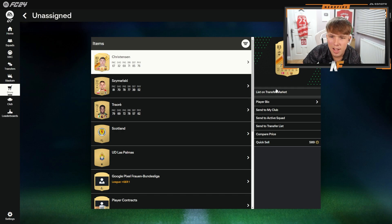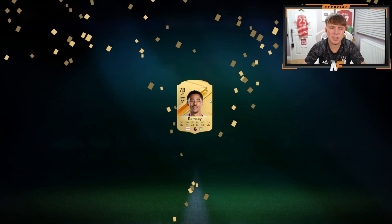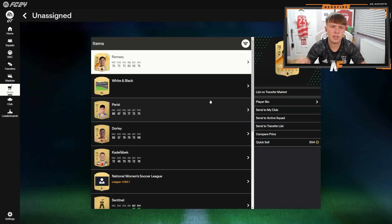We've got a Chelsea CDM — quite decent stats for a start at CDM, good pace, good dribbling, decent defending and physical. Not a bad card. Then Jacob Ramsey — I think he can get a decent evolution. Not a bad card, and hopefully he'll get some informants this season as well.